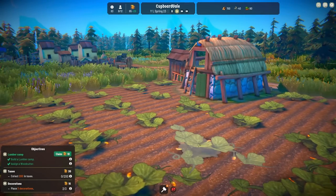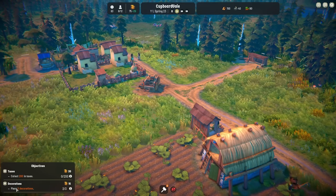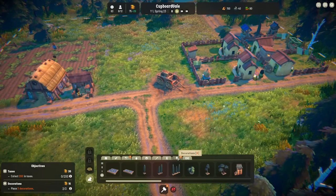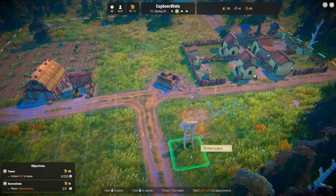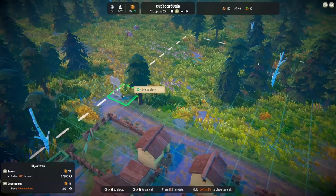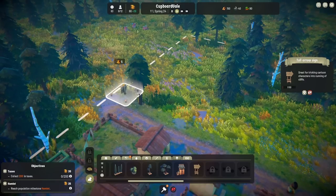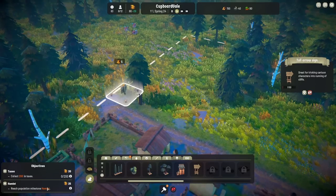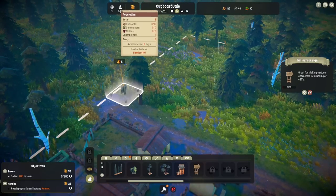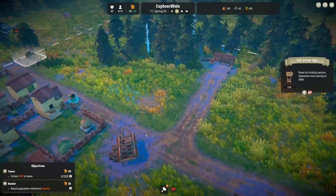We're hopefully going to grow more vegetables when the time comes. Collect 200 money in taxes and place three decorations — now you're talking! There's a tall arrow sign — let's put one of these down here on the edge of the path as though it's saying 'Cupboard Veil is this way.' Place it, don't have to build it. The next goal is to get 200 in taxes, which will just happen with time passing, and reach the population milestone of Hamlet. Ten people — we've got eight, so we should be able to get there. And it's raining — it looks very pretty. It's splashing on the floor and making puddles, running off the roofs.